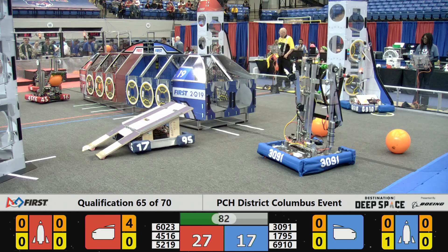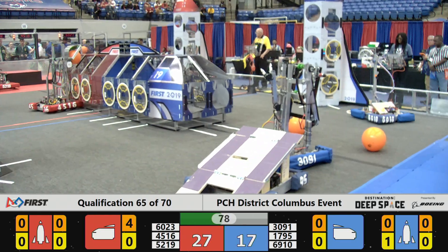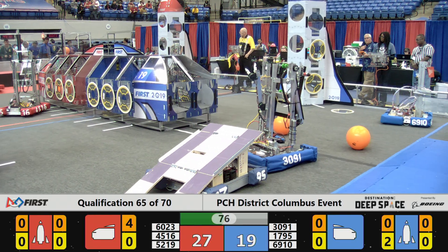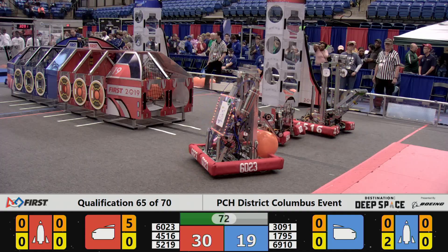Over on the blue side, Team 6910 is able to place a hatch pin onto the second level of the blue rocket, giving them two points and the ability to score cargo into that rocket.